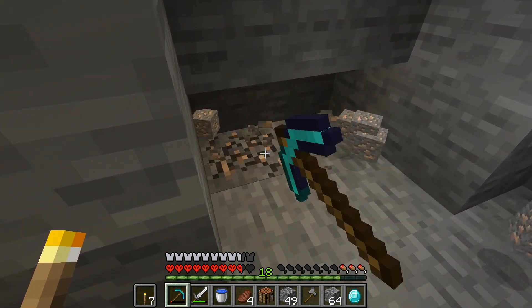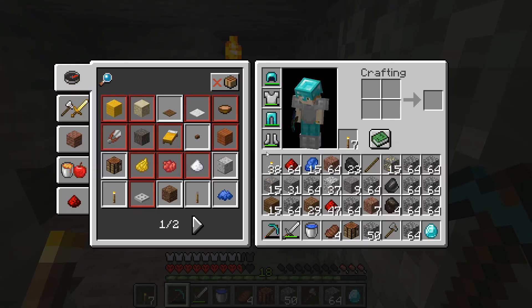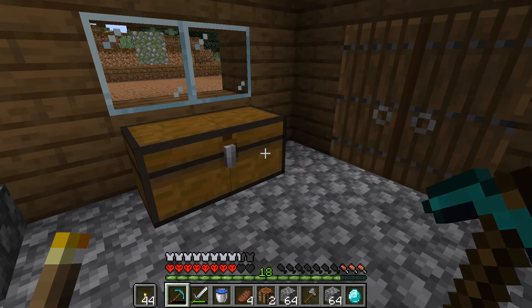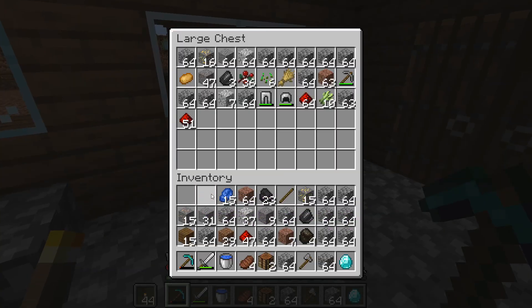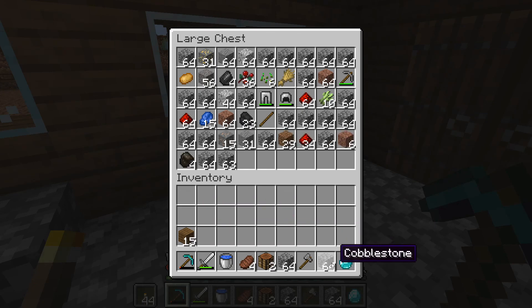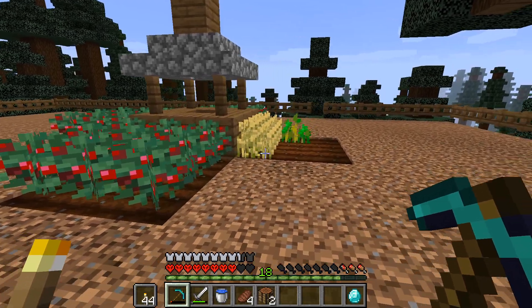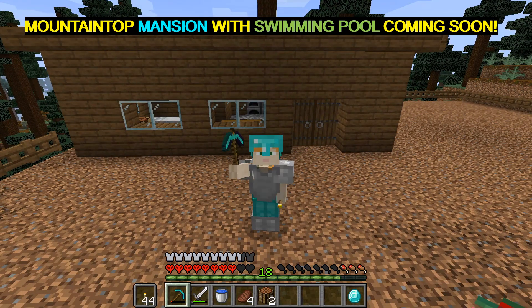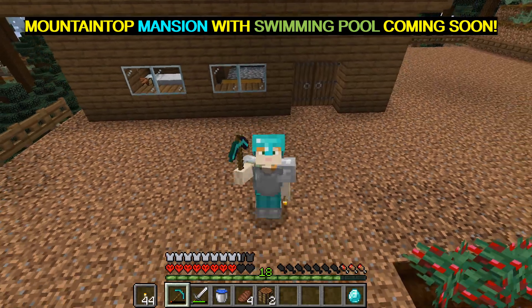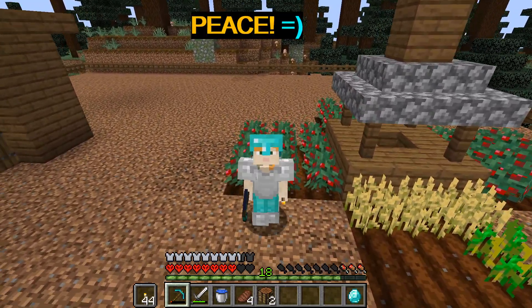Now we will need to replenish that diamond pickaxe soon. We're going to pick up that iron ore and head back as our inventory is full ladies and gentlemen. Look at all the goodies we scored here — we're definitely going to be extending our house, putting in a swimming pool and a spa. You definitely want to stick around for that. Hope you guys enjoyed this epic diamond mining episode — make sure to subscribe for more awesome Minecraft hardcore content. Peace!